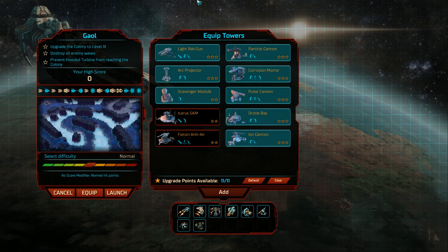We now have to equip our towers, which we have done. This mission has the destroy all enemies objective for 1-star. We've got to upgrade the colony to level 3, and prevent the hooded turbine from reaching the colony. It combines a strong shield generator with a powerful engine and attempts to rush past defences, so it's going to rush very quickly towards our base.